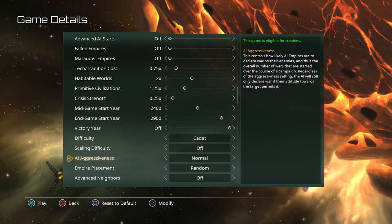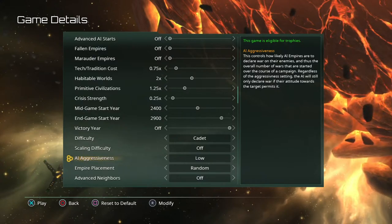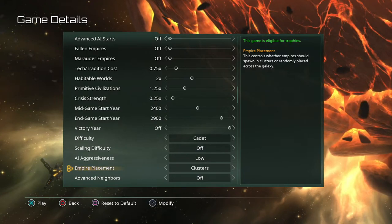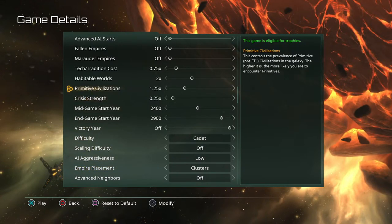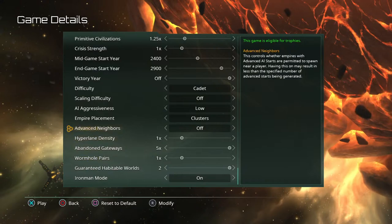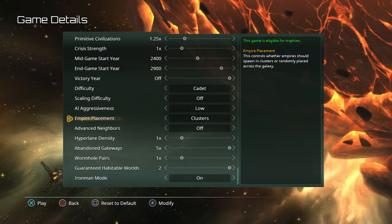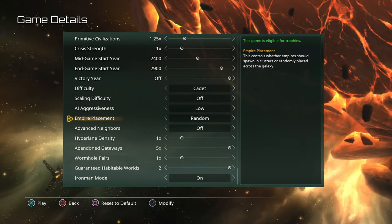AI aggressiveness I'd leave low for your first game — the higher you set it the more likely they are to invade your space just because they don't like how you looked at them, versus leaving you alone while you build up and learn. Empire placement can be important — random is fun, clusters are good too. In larger galaxies there are more options: random places them anywhere, while clusters put them together so you and one neighbor are close while others are far away on the other side of the galaxy.